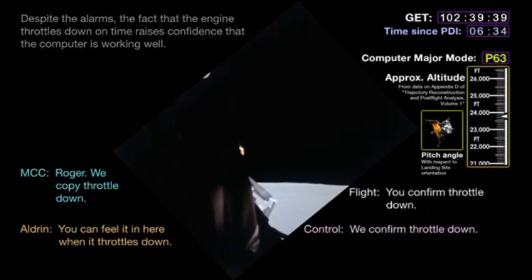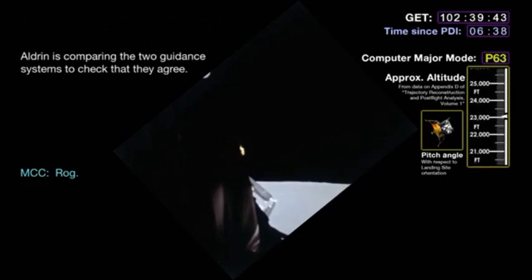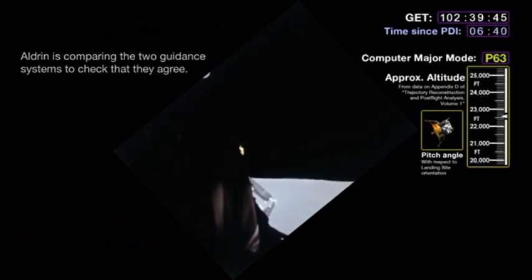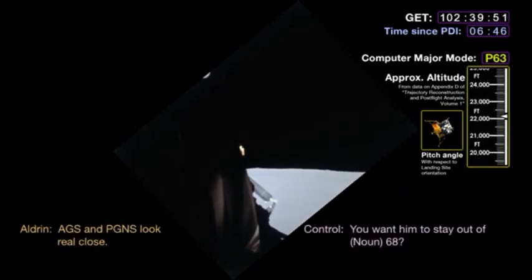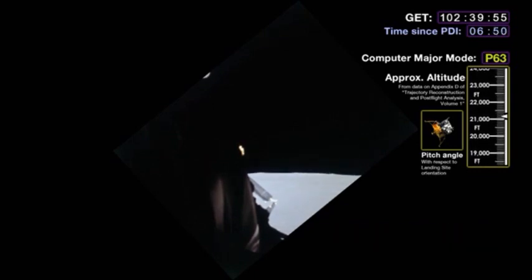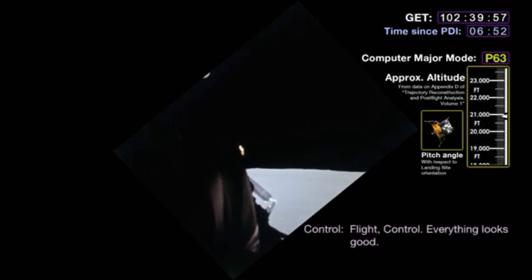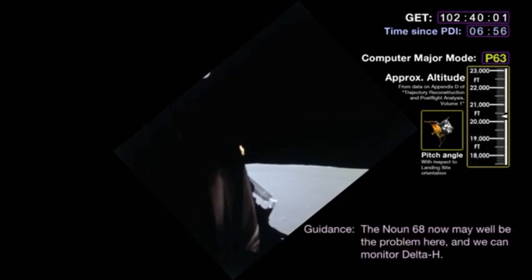Eagle, Houston, we'll monitor your delta H and his alarms. Roger. Delta H is beautiful. Delta H is looking good. Roger. Delta H is looking good. Okay, flight control, everything tight. Should be throttling down pretty shortly. Throttling on time. Roger. You confirmed throttle down. Action things look real close. Negative, flight. I just said we'll monitor the alarms. Okay. Altitude now 21,000 feet. Still looking very good. May be the problem here, and we can monitor delta H. Roger.